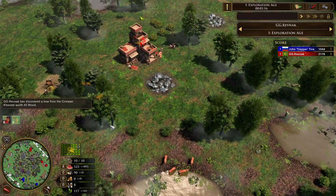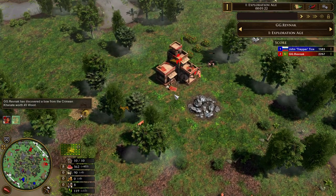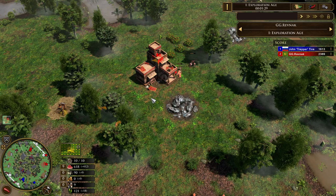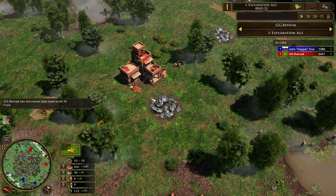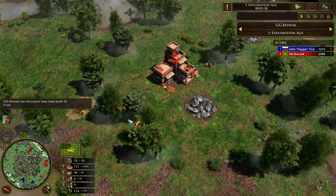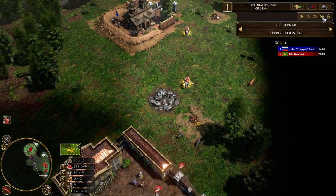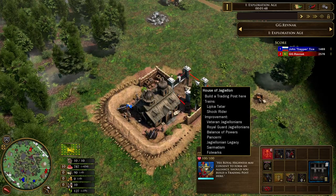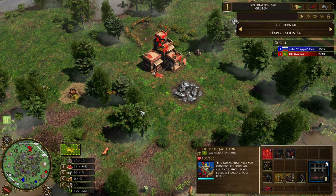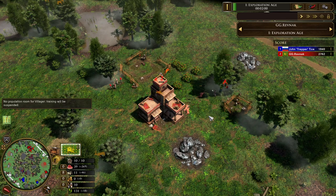Revnak is currently at 10 villagers — is he going to build a house or is this it? He's got 90 wood but he's not gathering anymore, so I think this is a 10-vil age-up from India. Deck still not in, first shipment still not in. The explorer's just going around the edges, identifying and converting royal houses, going for a coin treasure. Still at 10 villagers, now starts chopping wood and puts down a house.